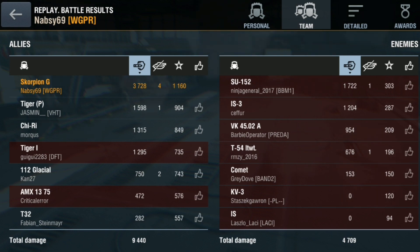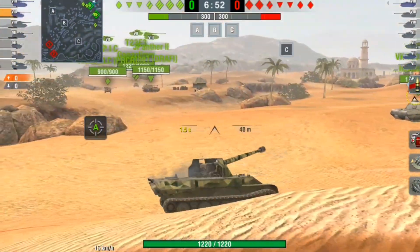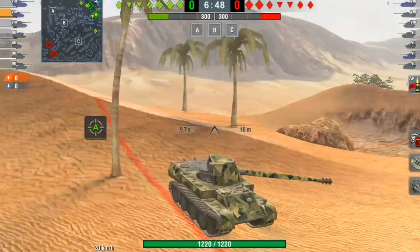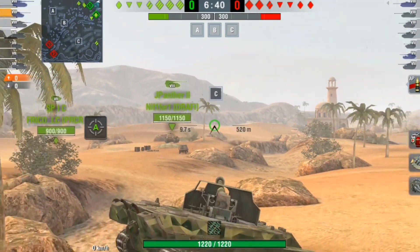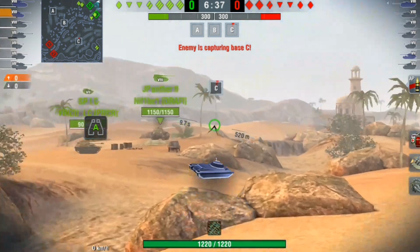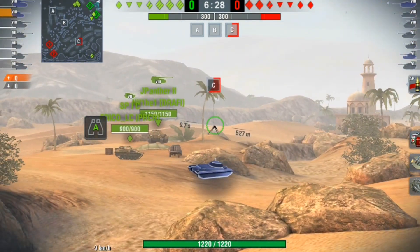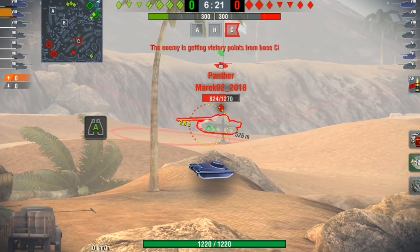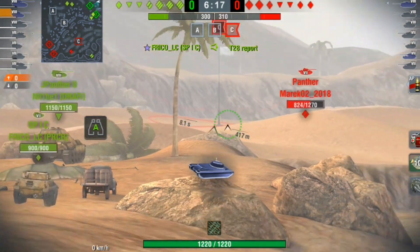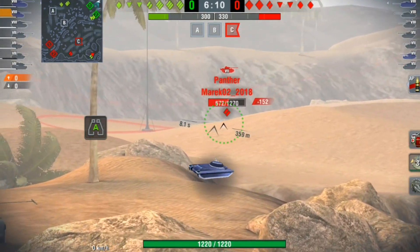In the next battle, the enemy have two light tanks and one medium versus our one light and one medium, so I sit at the back. Most of our team heads to A and the enemy start capping C. I was hoping the SP1C would spot something but I take a blind shot and just as I do, a target becomes available and I'm on a reload — nothing I can do but look at the side of his tank and wish I had reloaded.